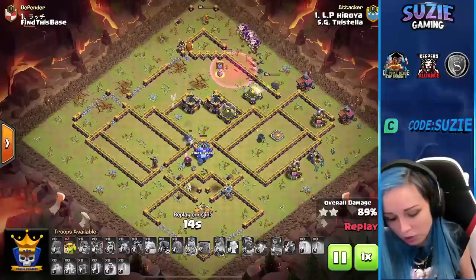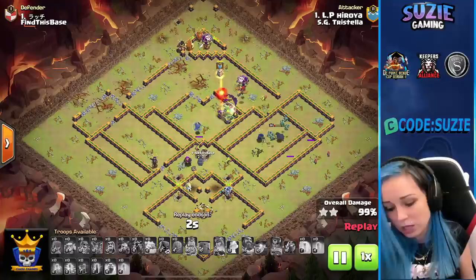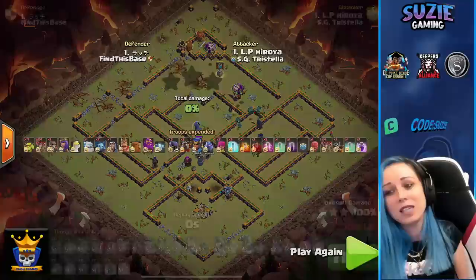We have enough to clear. Very nice save — especially immediately deploying the Royal Champion finishing what the queen couldn't do. A little worried about the top side as we lost the balloons quickly, but nice use of the spells. Royal Champion clearing even the multi-inferno — definitely worth it. HG Tristella hitting the second three-star and taking the lead against Find This Base.